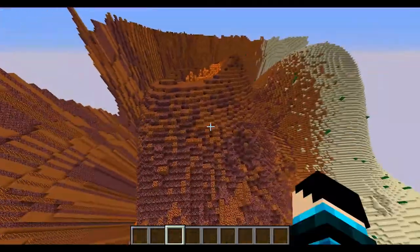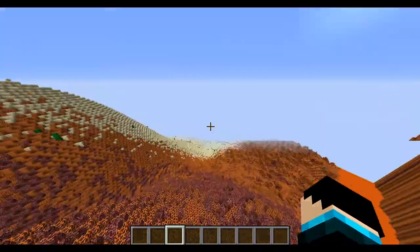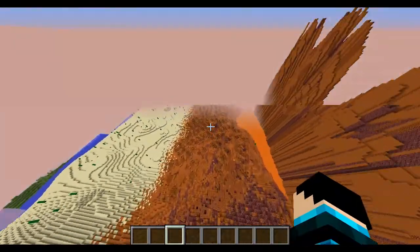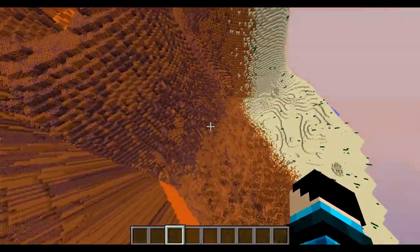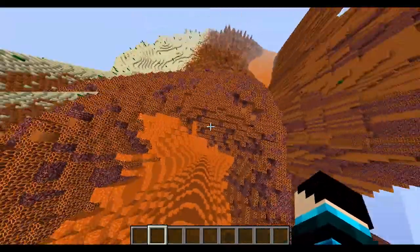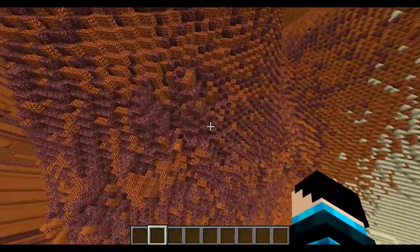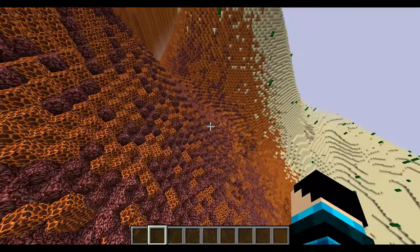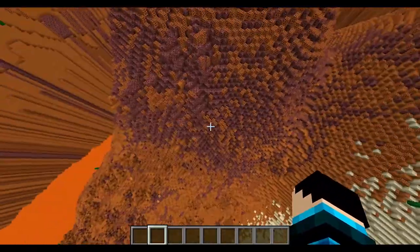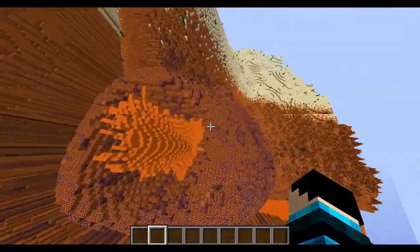Over here at the volcano — a couple of you suggested, thank you — there could be a cursed item that you start with, and you have to go to this area, fight the main boss, and then throw the item into the volcano to win. I think that sounds like a good idea. I need more suggestions from you to figure out what the item should be and whether that's a good idea or not.